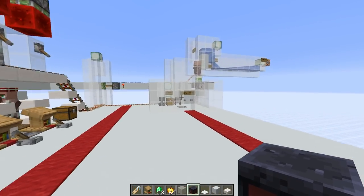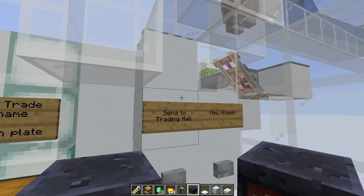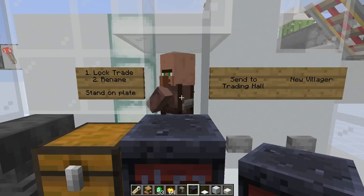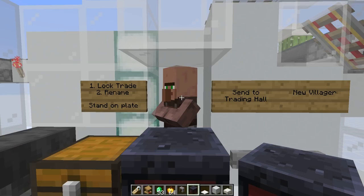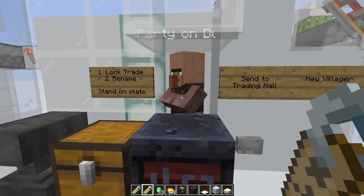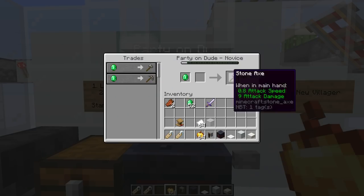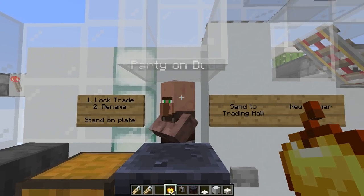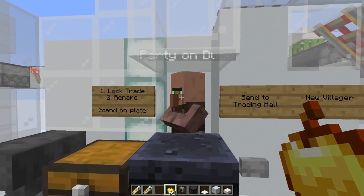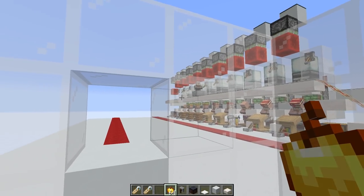Let's get the last villager in — there's one more slot with a smithing table. Let's put the smithing table down, then call a new villager. He picks up the profession. Let's imagine we like that trade, name him 'The Party On Dude,' lock his trades by doing a trade, and then send him off. We name him because we don't want him to despawn during the conversion from a zombie villager — that is important.